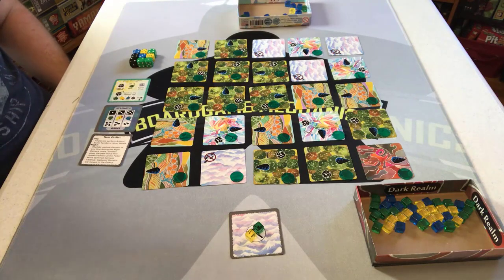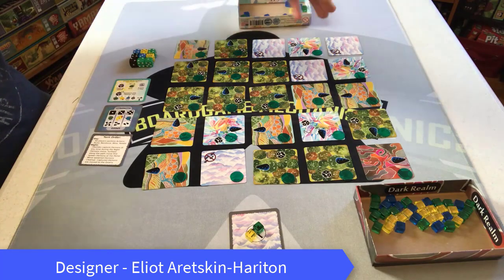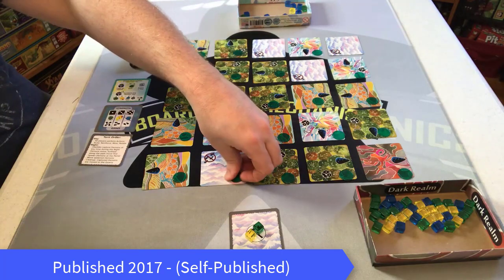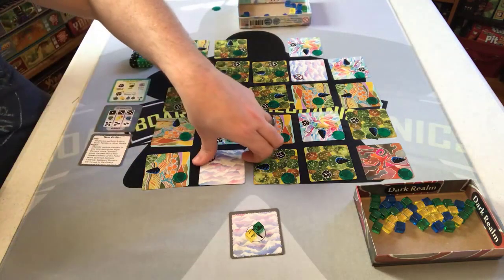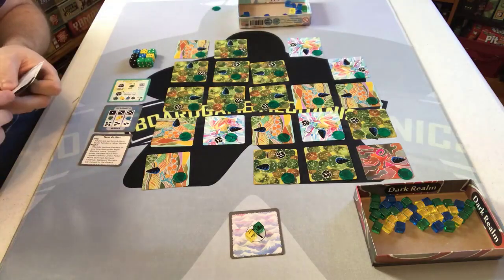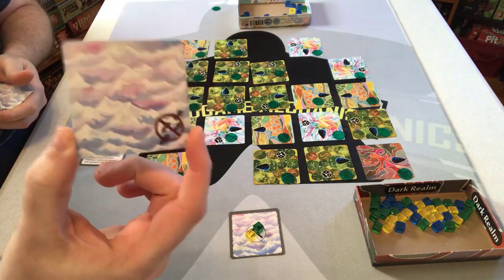Here is a game of Obelisk set up almost for a solo game. First, you place all the tiles out in a 5x5 grid, and any mountains you have, you remove — there should be four mountains. Removing them makes the board a bit more difficult, as mountains can serve as an additional lose condition.